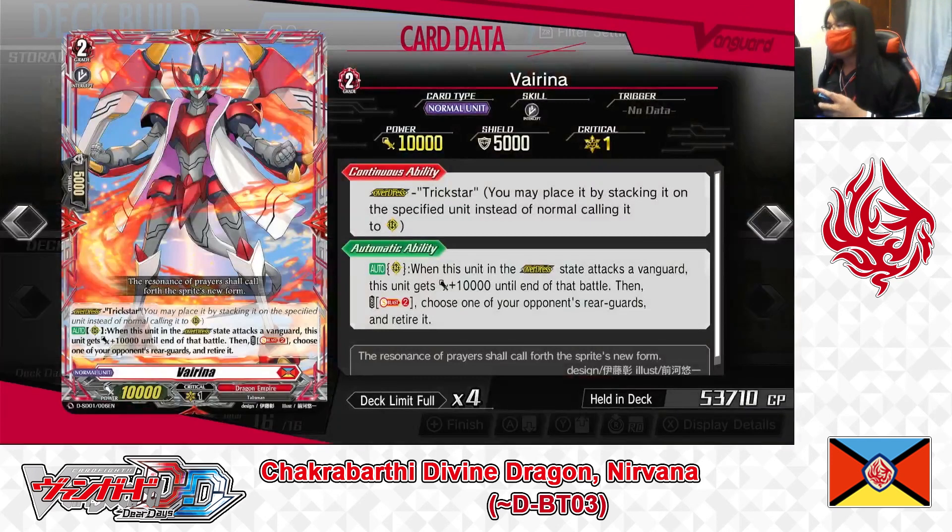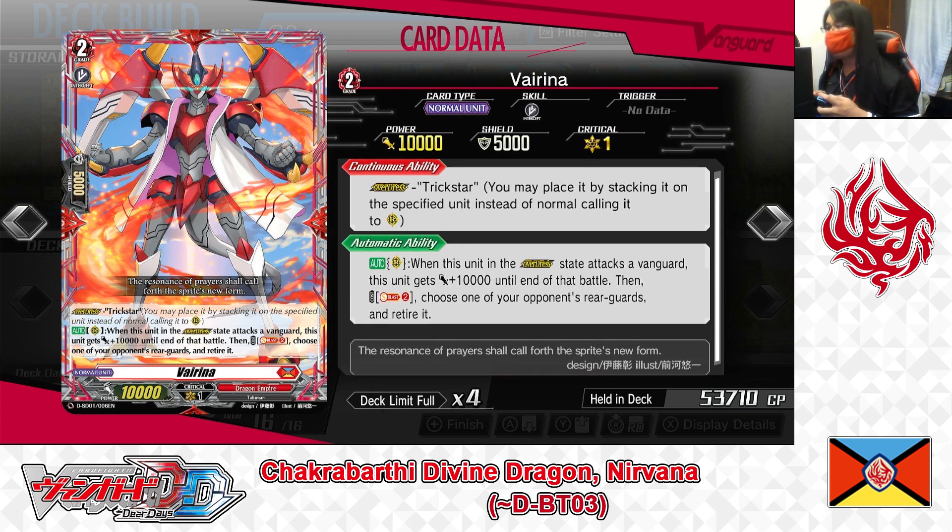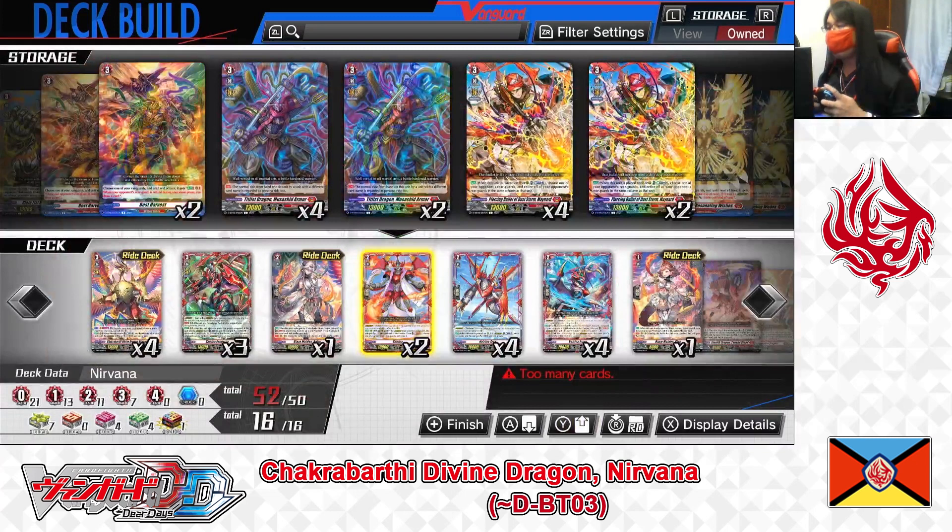Next, Grade 2: Virena. First skill — continuous Overdress: Trickstar. Second skill — auto rear guard: when in the Overdress state and attacking a Vanguard, this unit gets plus 10,000 power until end of battle, then Soul Blast 2 to retire one of your opponent's rear guards. Virena is one of the main Overdress units for the Nirvana deck. While overdressed, she attacks with high power and can clear the opponent's rear guards. We're playing 2 copies.